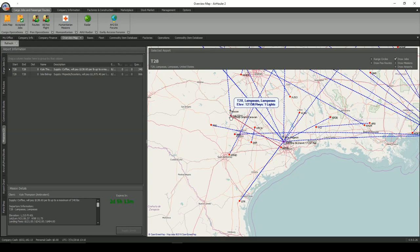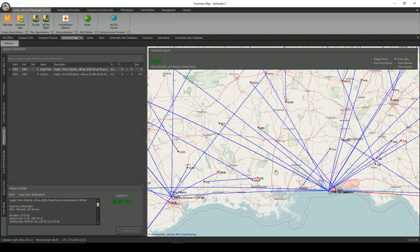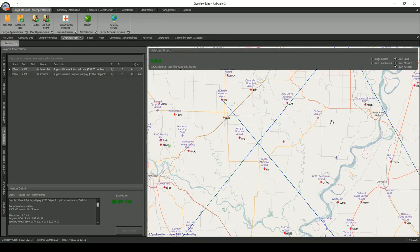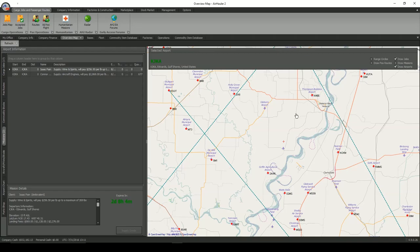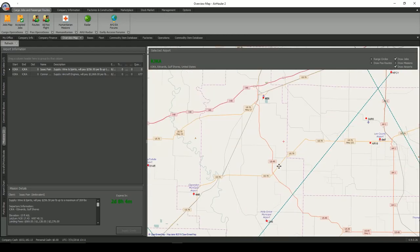If I come up to Lampasas where the Grand Caravan is sitting, you'll see different missions there — supply coffee, and supply mopeds and scooters. Then if I come over to my home base KJKA, one person is asking for wine and spirits and the other is asking for aircraft engines. Also, up at M09 where I purchased my caravan, I've got a mission there as well. If you're at an airport and come across a mission, it's still active even after you leave — you just have to go back and find it, which can be a challenge.